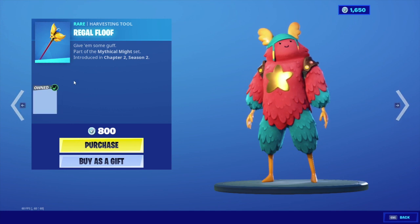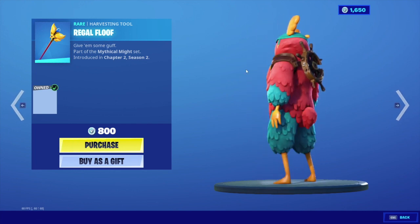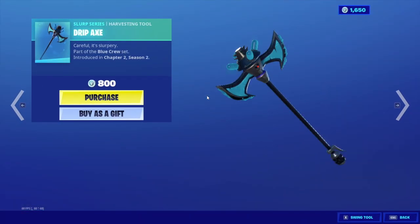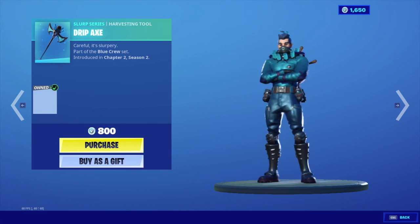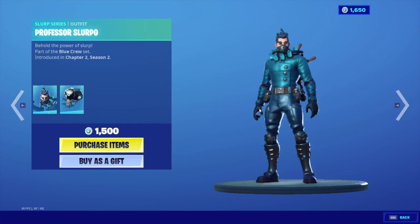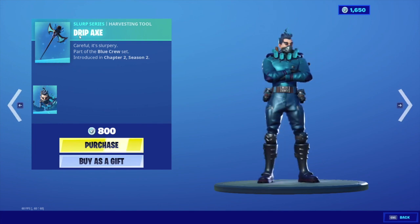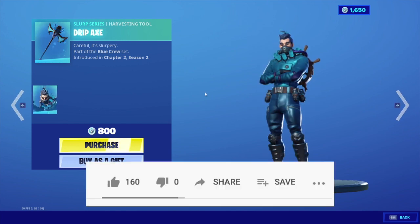It will say owned. On controller, it would be the two triggers at the same time. On phone, you just press the two arrows at the same time with your finger. This works on every single character and it says owned, so you could troll your friends or something. You obviously won't lose any V-Bucks from this.